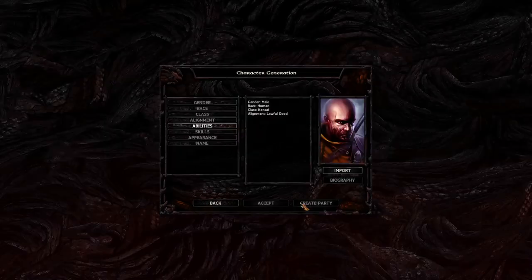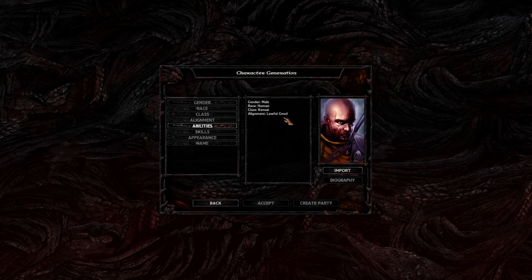We'll select Kensai with lawful good alignment. There is a reputation system in Baldur's Gate that determines things like item prices and merchant interactions, and there are certain NPC interactions based on dice rolls that vary with your reputation. But there are very, very few of these instances, so for the most part, don't worry about that at all.